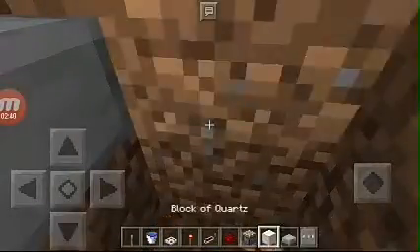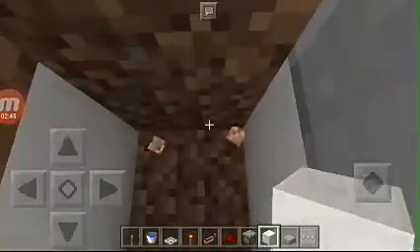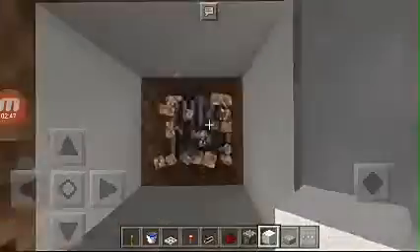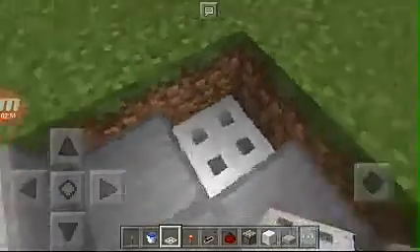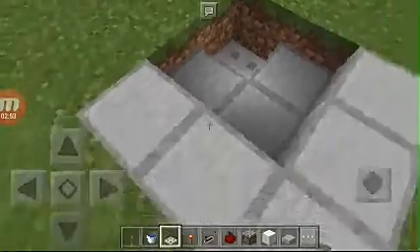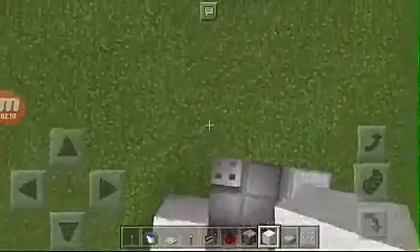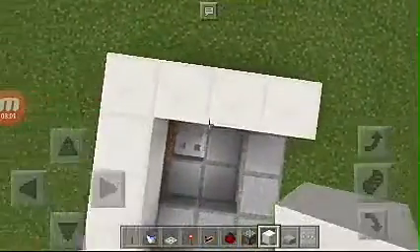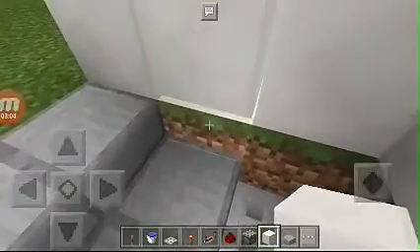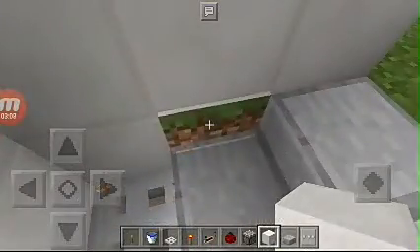Next, you break this block, then get your blocks of your choice and put all of your blocks in here that you want. Then get your iron trapdoor for the drain — that is the start for now. Next, get your blocks and put your blocks here. Don't forget to also change this to quartz if you want.